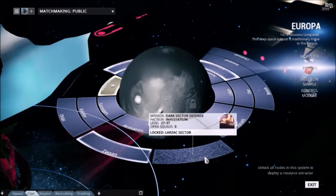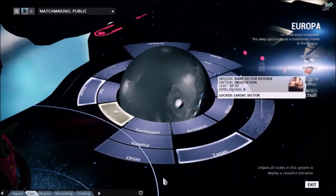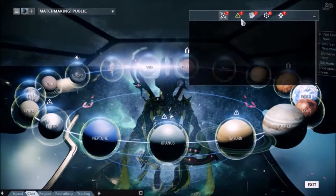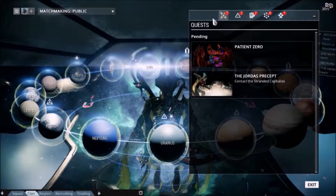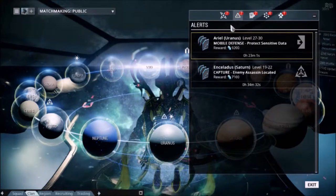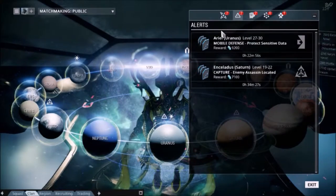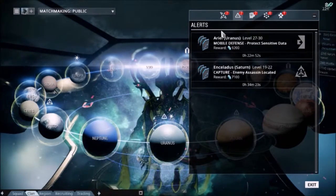You're probably wondering what the different symbols were and how that affects the mission nodes. All three of these first symbols will take over nodes on different planets. For instance, alerts are missions that are available only for a limited amount of time, ranging from 30 minutes to 24 hours, and completion of them gives a range of special rewards.